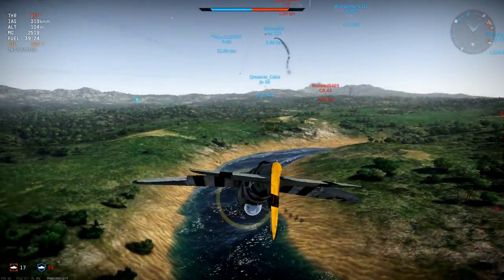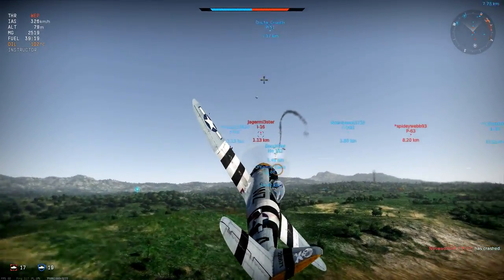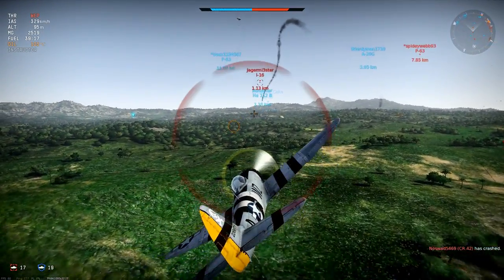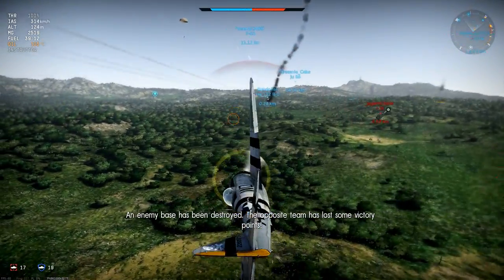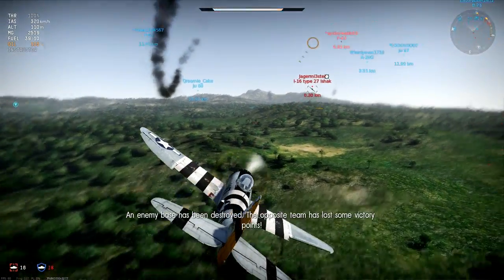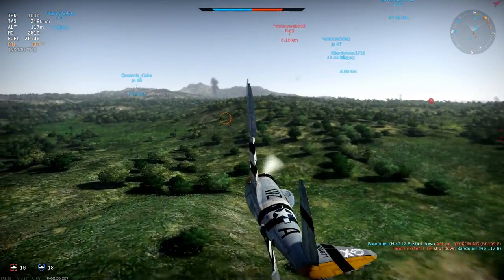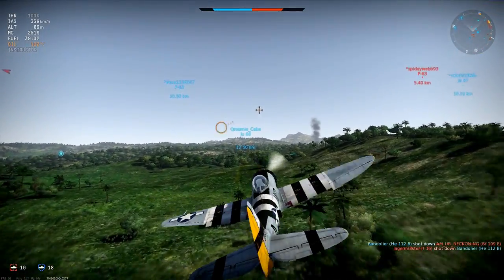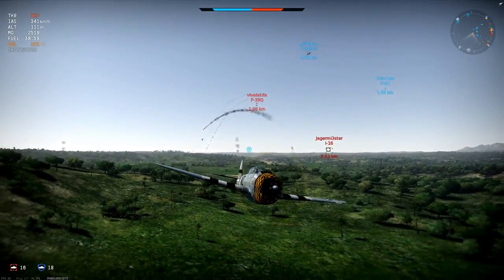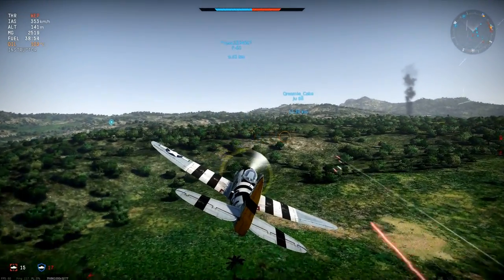I'm mixing snap rolls with sudden pullbacks on the elevator to change direction — this is keeping him from getting an easy gun solution. I'm presenting the smallest possible target by not exposing my wings, and every second is taking me closer to friendly fighters and eventual rescue. The 109 has now been shot down, but an I-16 Type 27 is taking his place so I need to keep running — but he's struggling to keep up and I can simply fly away.